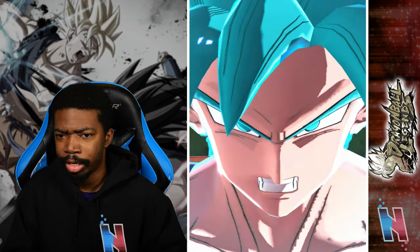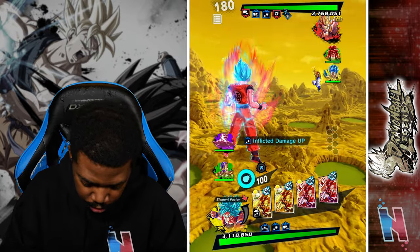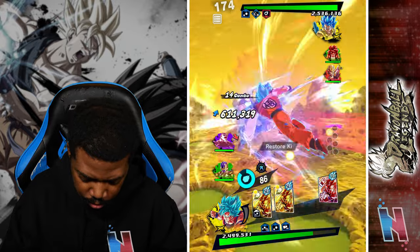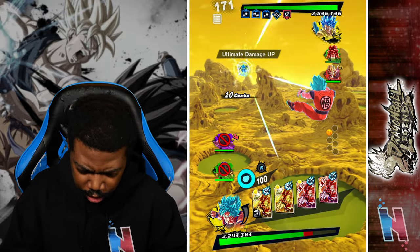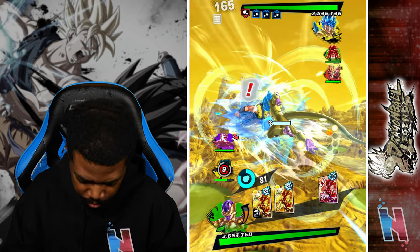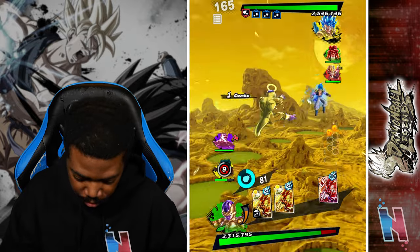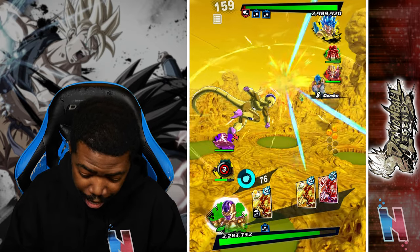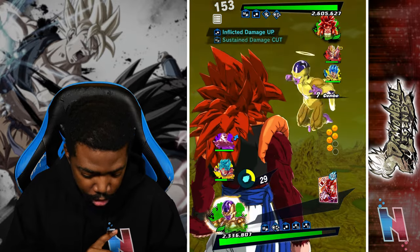I don't even know which one to target first — this Gogeta has element advantage against this Goku, so it's not good. I'll sit back and wait just a little bit. He just went for it. Of course he had a special skill — I should have done a ki blast. Goku's taking these hits very well, which is why I didn't immediately attack. That was way too fast. I needed to get you out. I need to get SS4 Gogeta to cover change once — okay, that's one down.